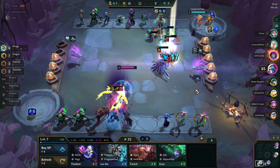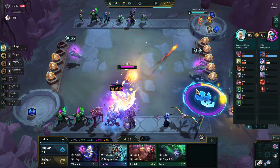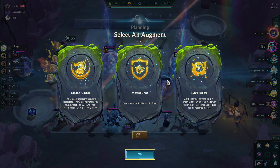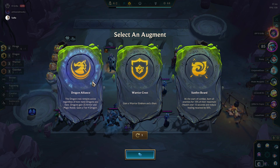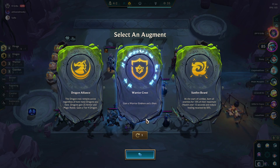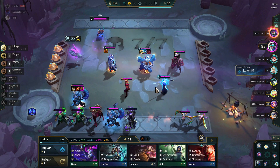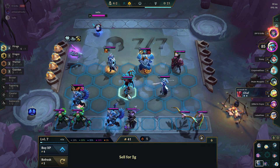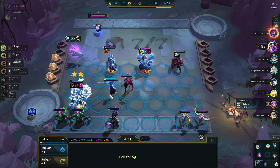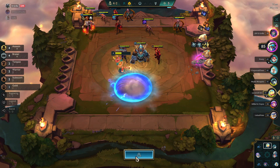I'm going to put a Sunfire Cape on my Leona — that'll probably get transferred to someone else later. I'll put this random cloak on Braum so he gets a tiny bit of extra health from Cybernetics. The Thief's Glove goes on Nunu. For these augments, I don't love any of these options — Dragon Alliance, Sunfire Board, Warrior Crest. I rerolled and got Hallucinate: Mirage champions take 90% less damage for the first six seconds, and it makes Yone two-star. It's not amazing, but I think it's the best of the options available. I'm going to drop Shen to get Cavalier trait in with Lilia, and then Deja two-star pops up — so I definitely should stop rolling now.